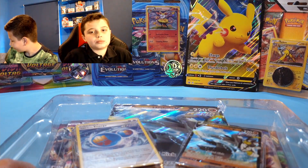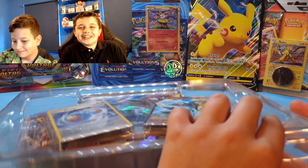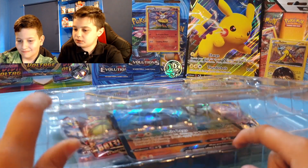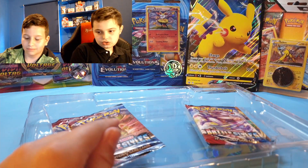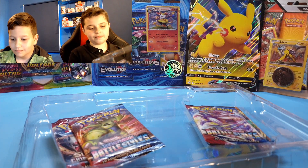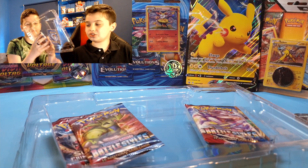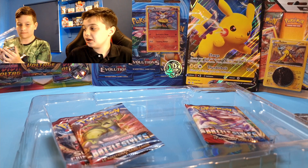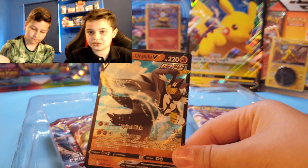We thought the last video was absolutely amazing, so we were like, why not do another one? So that's what we've done. What will happen here is the promo will start there. Sometimes there's a code card on the back — okay, no. So if you want to take them out and show them — these are actually really, really nice cards. We have the Urshifu and the jumbo Urshifu.